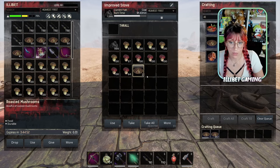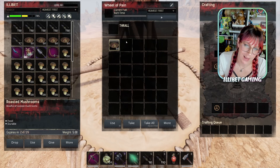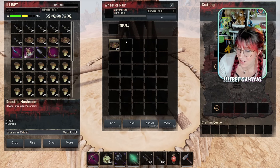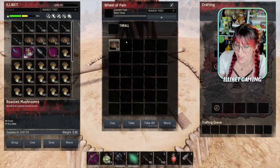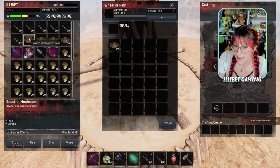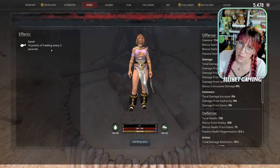They craft quite quickly — four hours. With thralls taming super quickly these days it's not a huge importance, but you can then save your gruel for actually feeding your thralls, which is a lovely little option. Mostly applicable if you're a single player and you're a bit hard done by for resources. Upon eating it, we get 10 points of healing every three seconds, so it's not a bad little sated healing snack either.